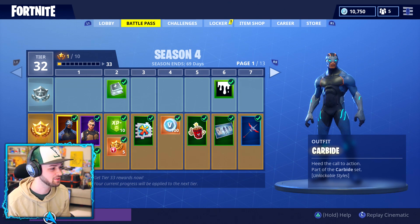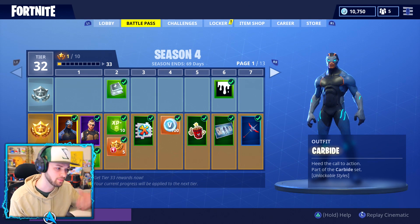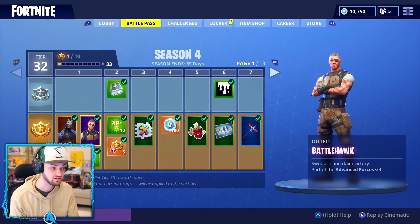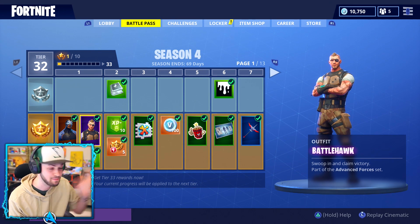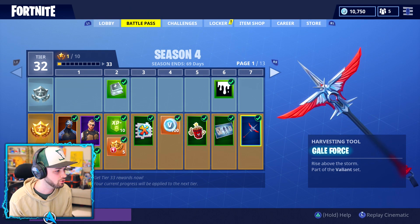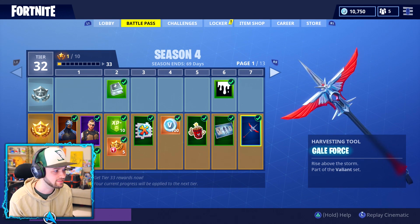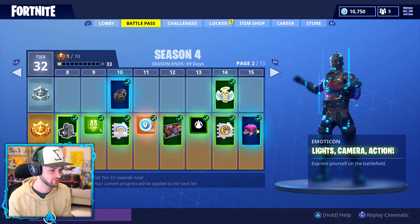Starting from the bottom, the very first skin is Carbide — 'Heat the cool to action,' part of the Carbide set. There's always a male and female counterpart for these skins. We've also got the Battlehawk outfit — 'Swoop in and claim victory,' part of the Advanced Forces set. Those are the basic skins we saw as soon as the Season 4 image came out. We've also got some free tier passes and a new pickaxe: Gale Force — 'Rise above the storm,' part of a villain set.